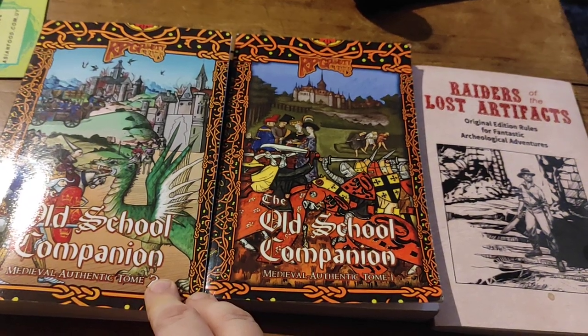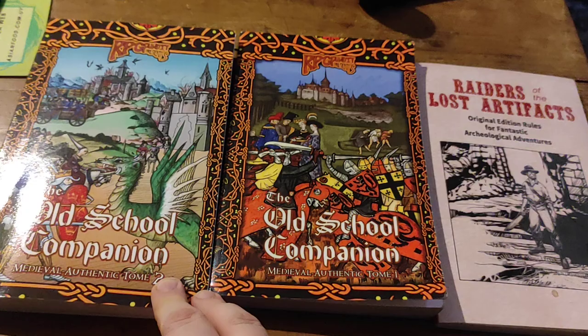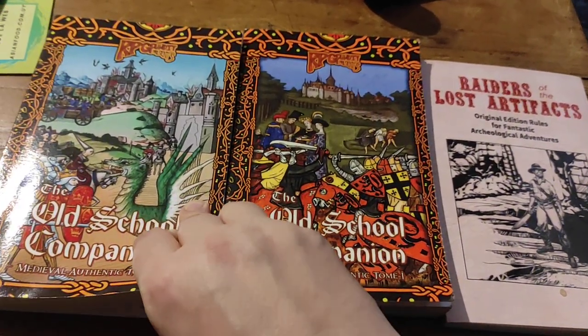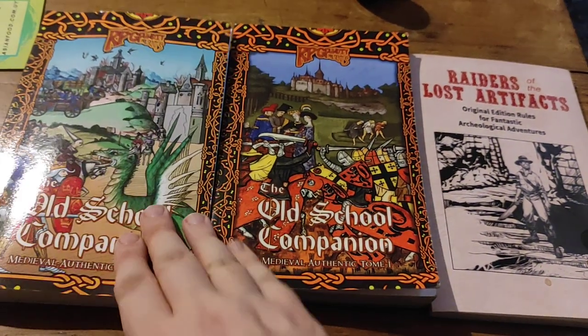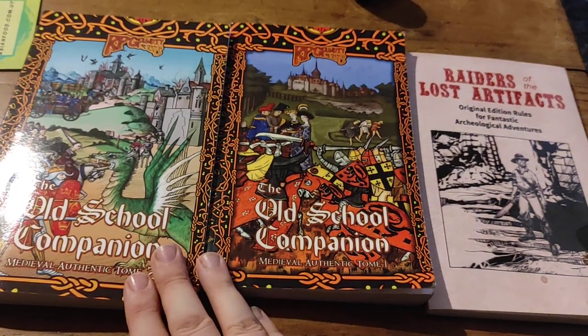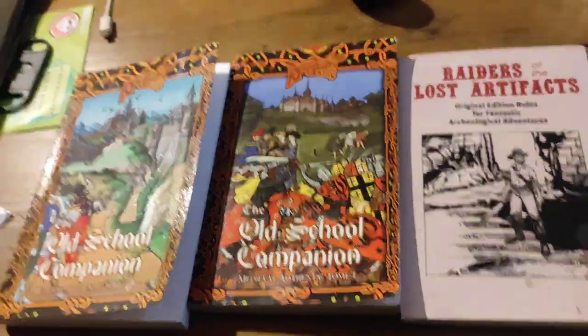The Old School Companion 2 is 320 pages of pure medieval authentic adventures. We have 25 or 26 — I don't remember — medieval authentic adventures, all at different levels and different types of adventure, but all of them again based on medieval lore, history and culture. So check those out and check my other products.